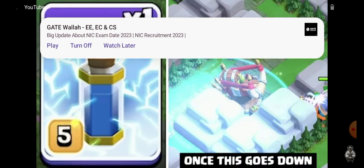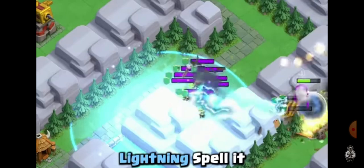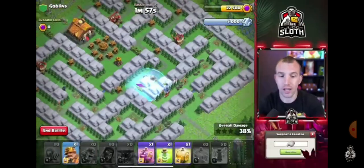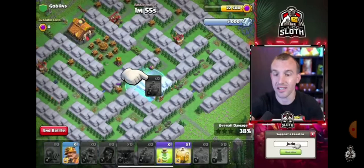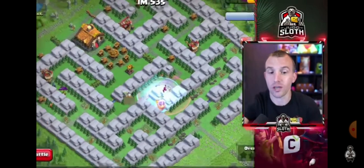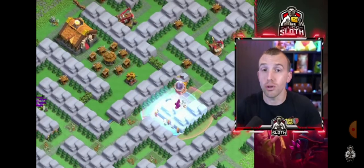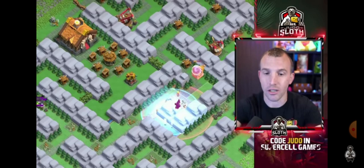Once the goblin thrower goes down and the spear goblins spawn, use the lightning spell to take down as many as possible. Zooming out at this stage, we can use the endless haste spell over this area. We do not want to haste the troops on the left side — we want everything to merge together towards the end.